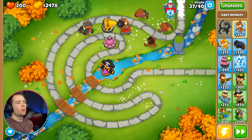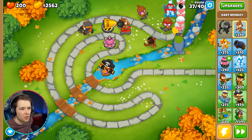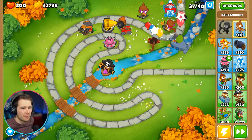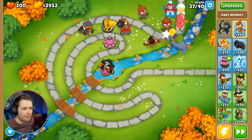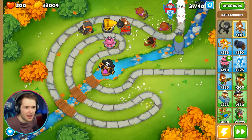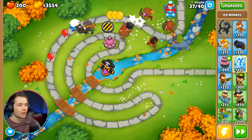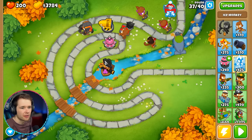I'm going to get one more crossbow. Unstoppable! There's no point even worrying about the balloons at this point — you can't get past my crossbow army. I reckon you could just do crossbow monkeys and be fine. They can see camo, maybe they can't do lead though. They're absolutely destroying everything. Who knew the grapes could do so much damage? Here come the lead ones, but they're getting frozen on the spot. Crossbows can pop leads as well — why do we even need anything else?